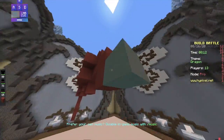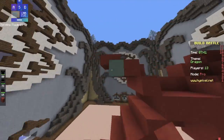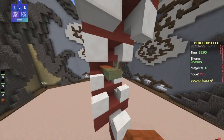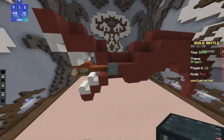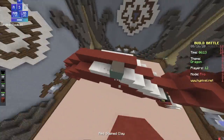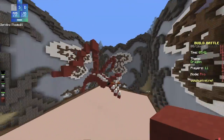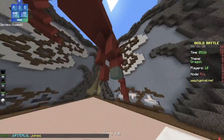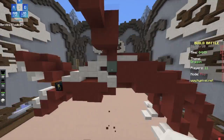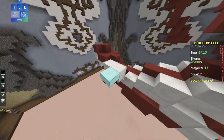Once that was done, I started making the mouth. I made some large teeth, and then added some sandstone slabs for a tongue. I added ender chest for eyes, and then added some quartz slabs to act as some sort of scales. I outlined the wings and then made some legs. I added some more quartz slabs in for detail, and then made some large horns for the dragon.